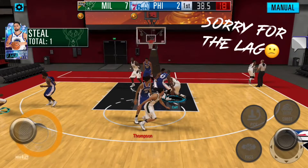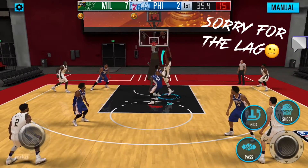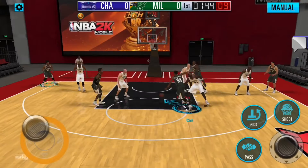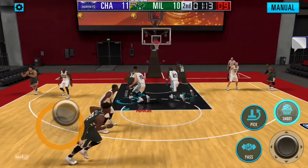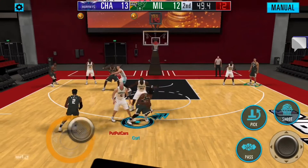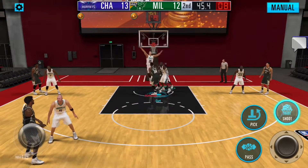First thing we have is Giannis' post scoring. Sorry for the lag, but right here you see Giannis miss a layup, grab the board, and put it right back up. He's basically bullying people in the post. And right here you see him go over two defenders for an easy layup. Look at his speed — he goes in for an easy dunk because he's just so fast.